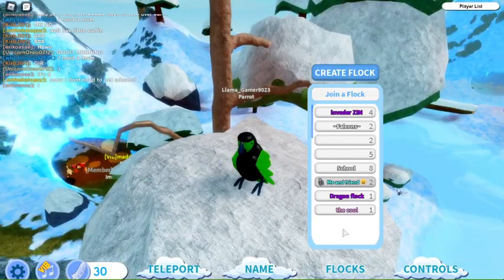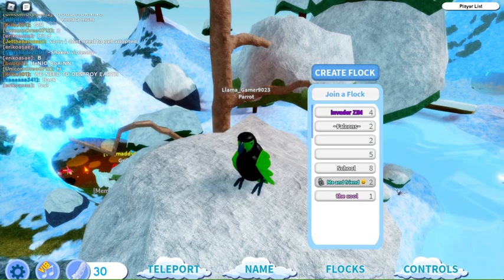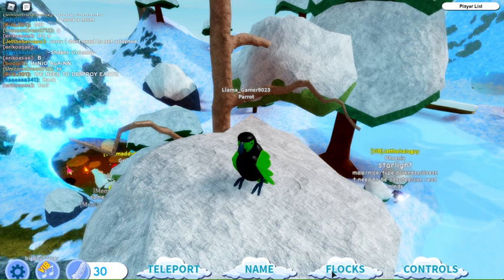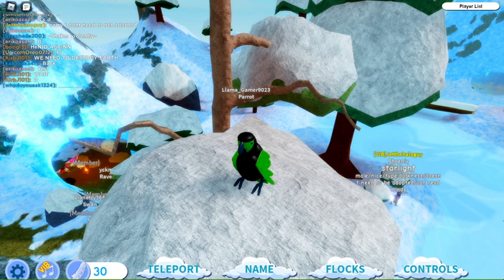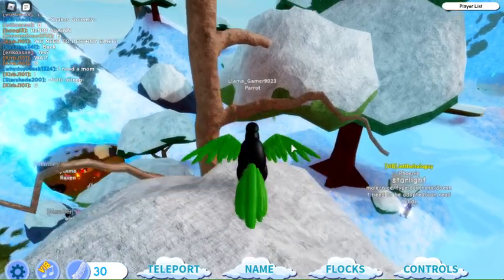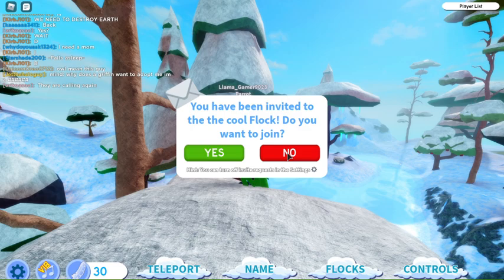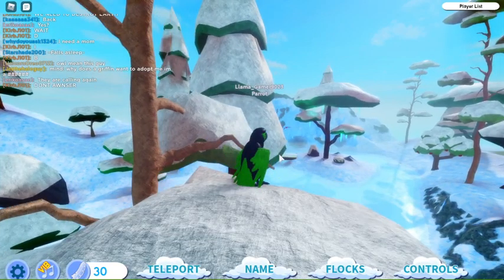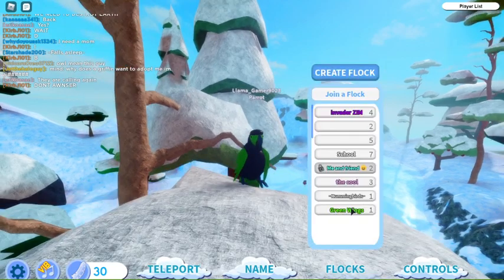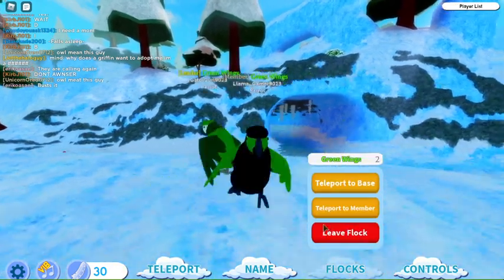To make a group you go to Flocks and then Create a Group. Name it 'Green Wings', pick the color, and then Create Flock. Gator Girl is gonna create the flock and I'm gonna join. There was a prompt asking if I want to join the group. Now under Flocks, find Green Wings, join it, and you can teleport to a member. Gator Girl, teleport to member — there you are! Hi!